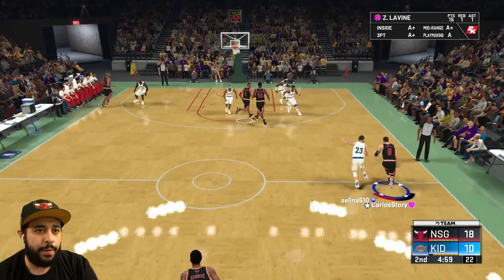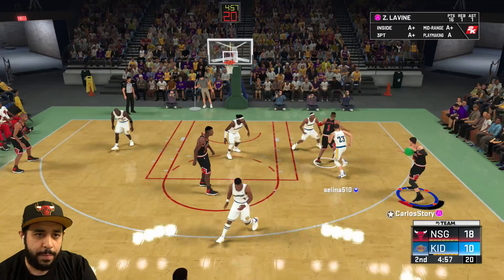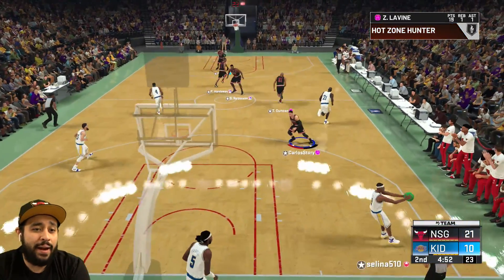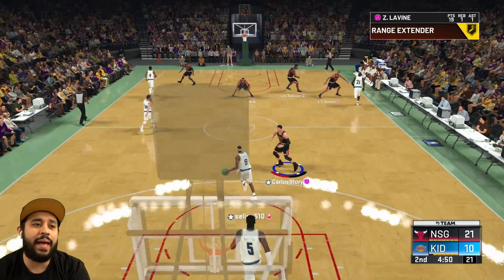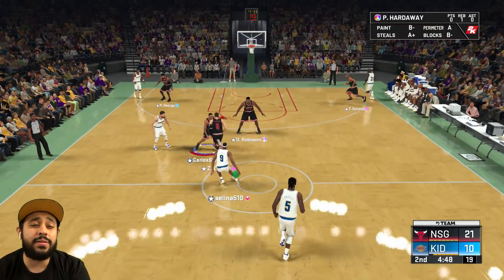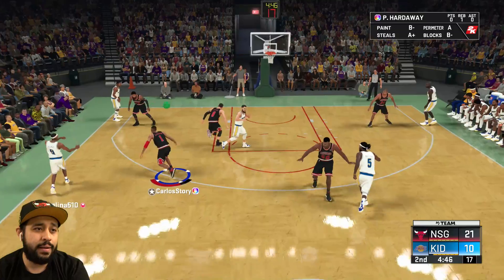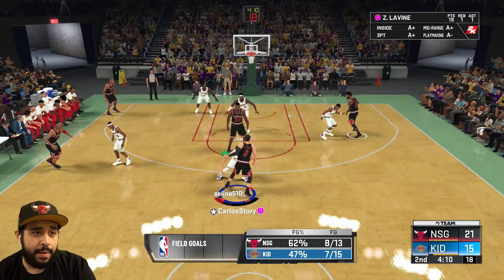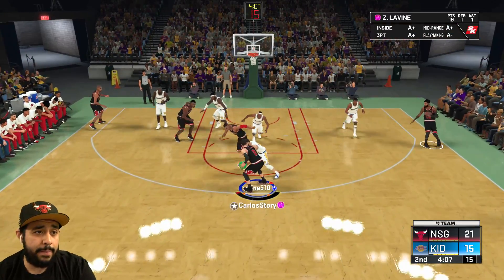We gotta make a quick three-pointer with LaVine. Snatch back, pull that three — that quick release is gonna be a green automatically, every single time. That release is beautiful, it's quick too. So if you like quick releases, you're going to be fine. The best thing about this card is not only his animations, but also his release and the fact that he has Gold Clamps. That's gonna be really good.